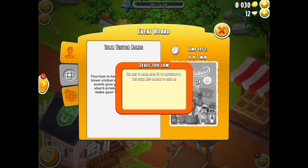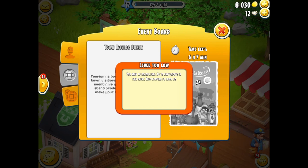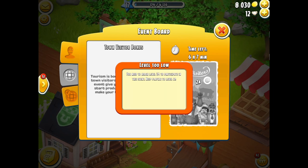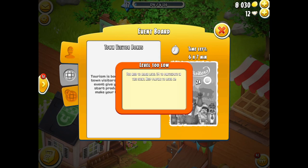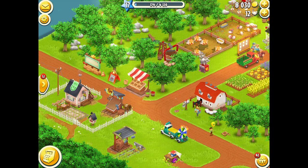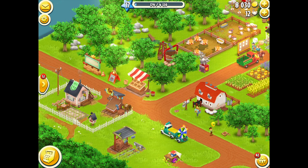My event board says there is a town visitor. Because of my level, I'm still too low so I can't actually participate in this one. There are some nice events up and coming very soon - there's a wonderful fishing event. Again for this farm I can't really do much for it because I need to level up a lot more.